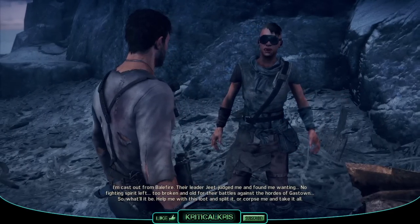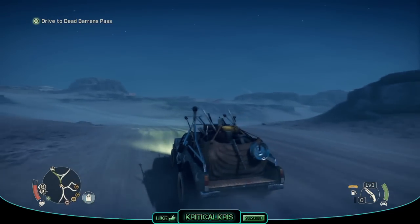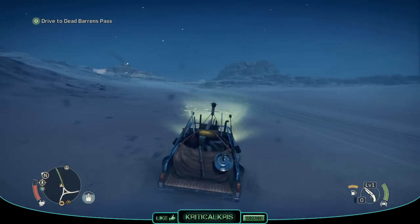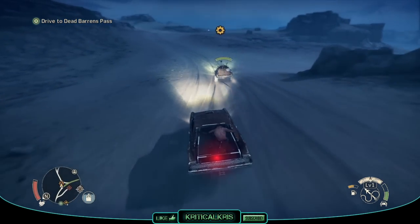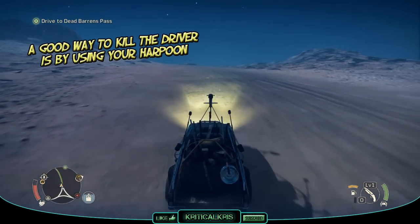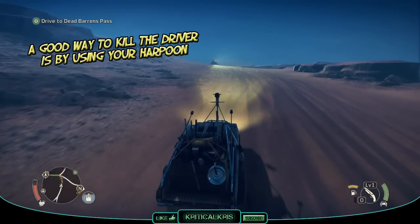Another way to boost that scrap count is by finding enemy Scrapulence vehicles zooming around on the wasteland. As you might expect from the name, these cars can net you large quantities of scrap. But you don't want to destroy them — instead, you want to hijack them. They're quite fast and hard to catch up to, but use your nitrous boost and you should be fine. Once you've killed the driver and taken the car, return it to the stronghold and add it to your vehicle collection, and a big load of scrap will be given to you.